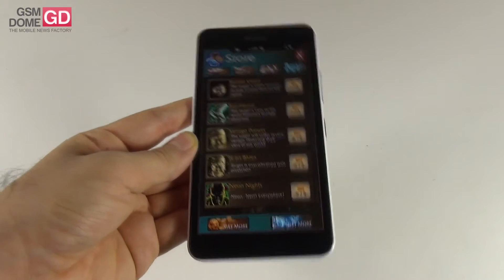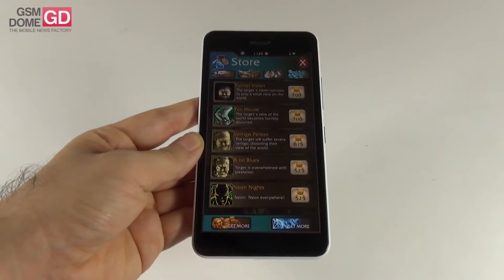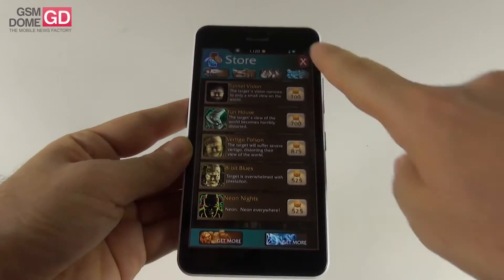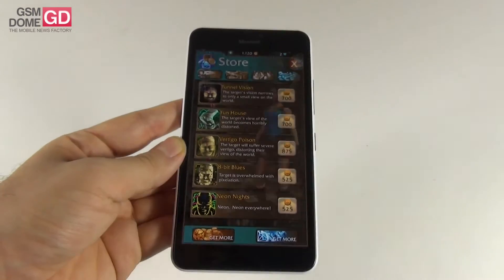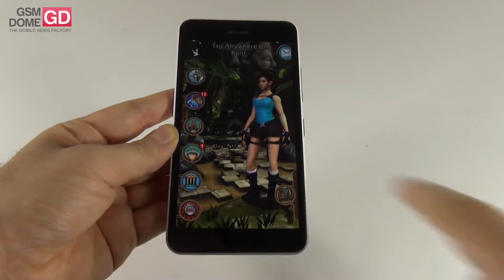So this game has Facebook integration and leaderboards. You can take a curse and send it to your friend, and it will make the screen 8-bit or give the screen a VHS flicker as the other person is playing. If they survive for 30 seconds, the curse comes back to you. That's a pretty cool system.